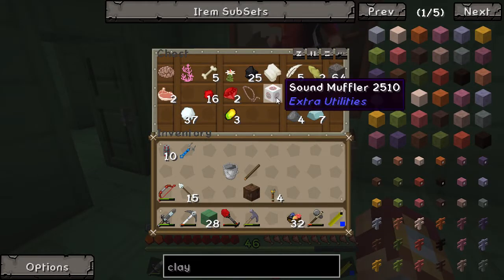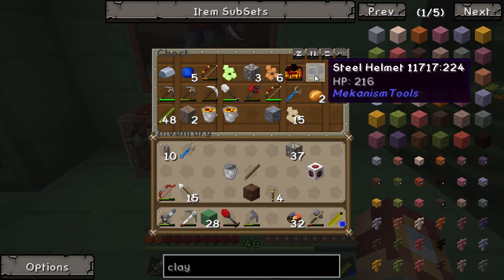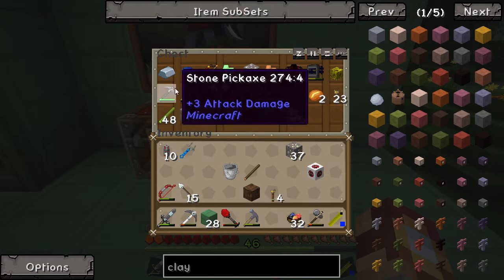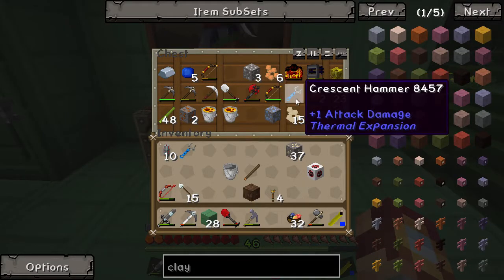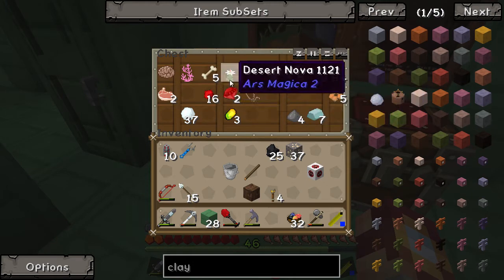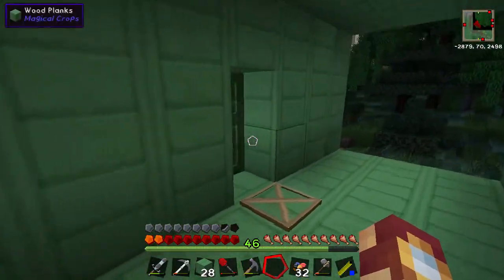He hasn't got a sound muffler. I know what to do with a sound muffler. What else has he got in here? Iron — oh, that's pretty good. Anything that would be useful to me? I'll take the charcoal. Paper stack? Nah. No, it's fine. We're fine. Snowballs. Don't need snowballs.